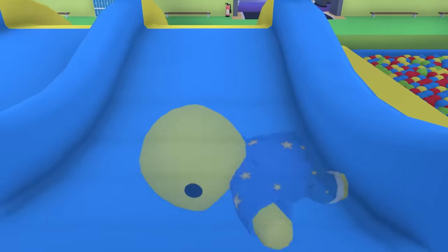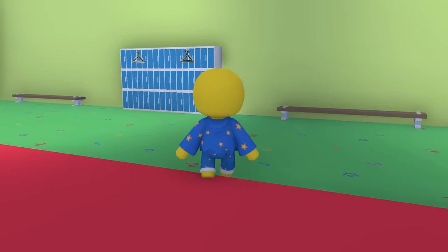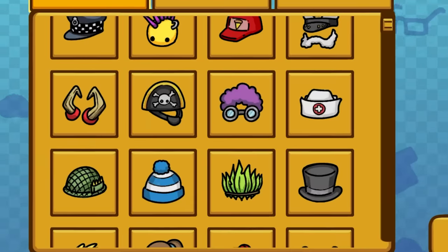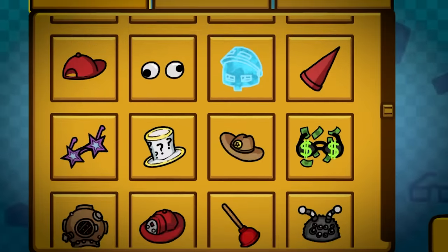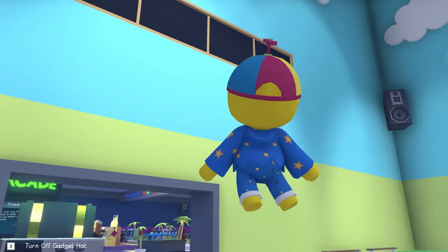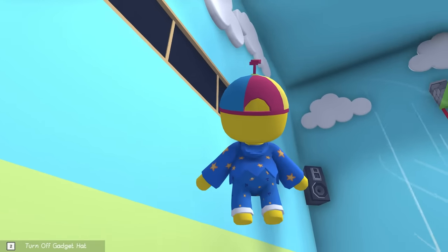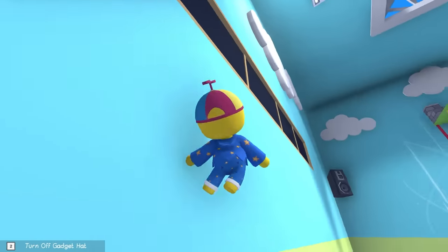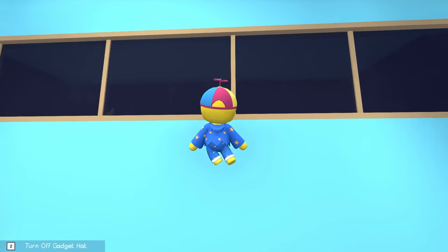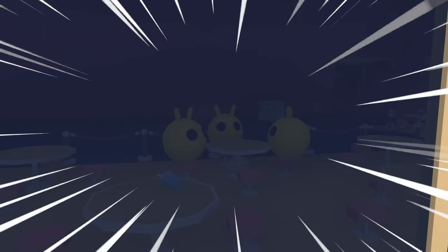I'm gonna go get a jetpack or something — we're gonna try to fly up there. Okay, we just come on over here to the changing room and grab ourselves... wait, the helicopter hat might be better. Right here — look at this. We activate it and fly up into the window. I don't know if we're gonna be able to do this, but come on, a little higher. Can we phase right through the windows? We'll see — up a little more. At least we'll be able to see what's in here.